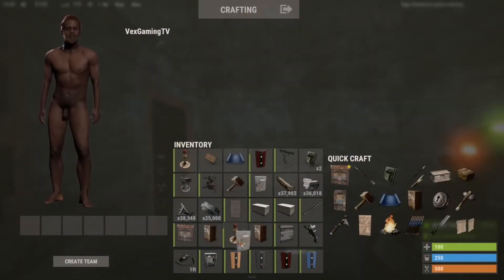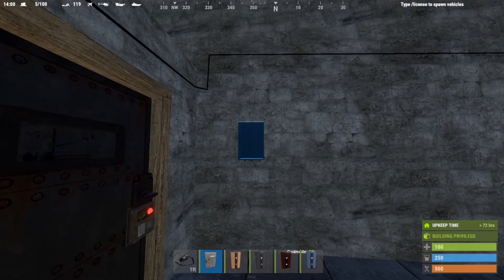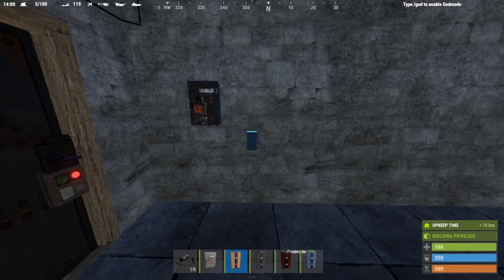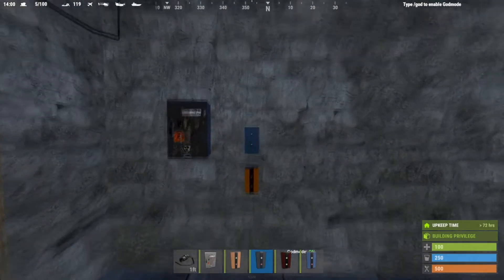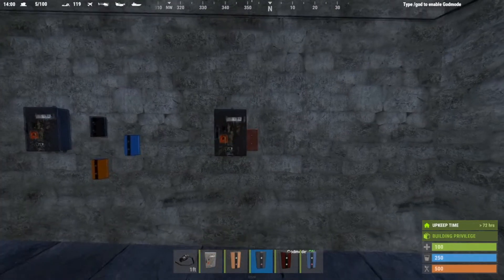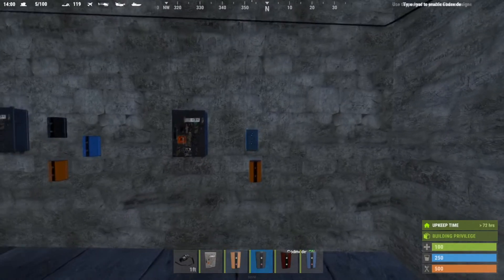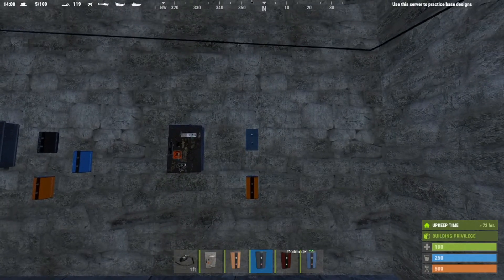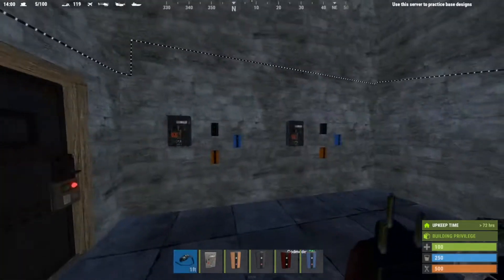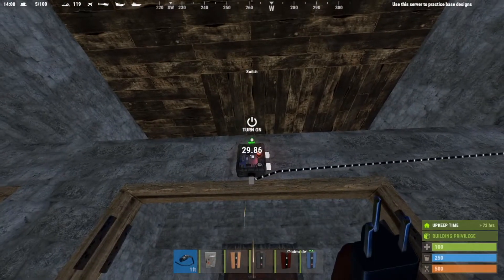Before we go forward, I want to set up the modules I was talking about that can be expanded indefinitely to allow for more numbers. We're going to place a splitter, a rand switch, an electrical branch right above it, and a blocker. Those four pieces of electrical components are the modules that can be expanded indefinitely. I'll go over each piece and what they do and how it works.